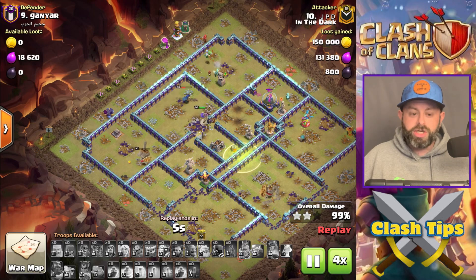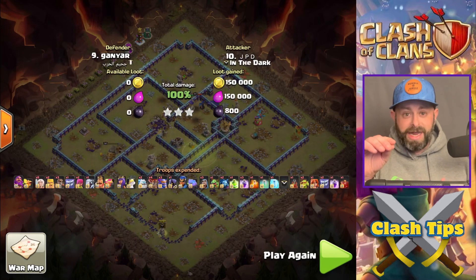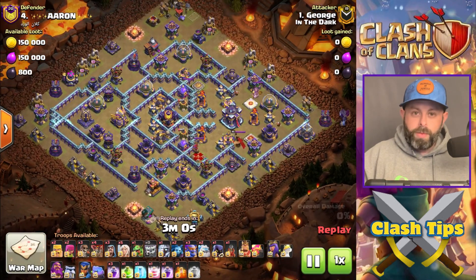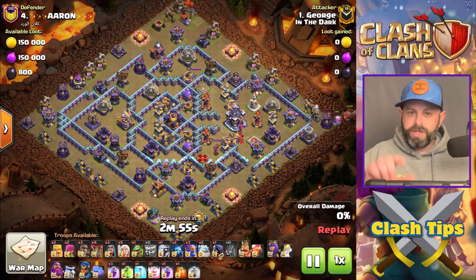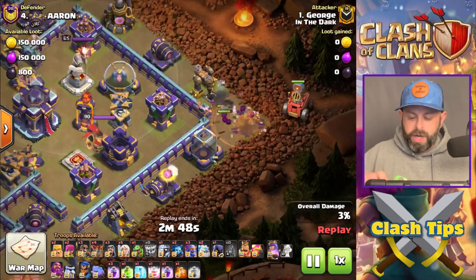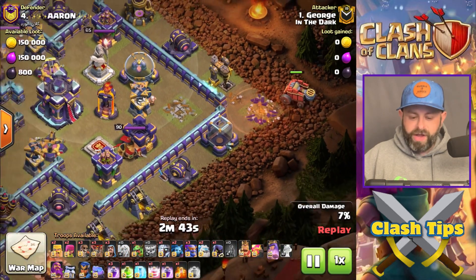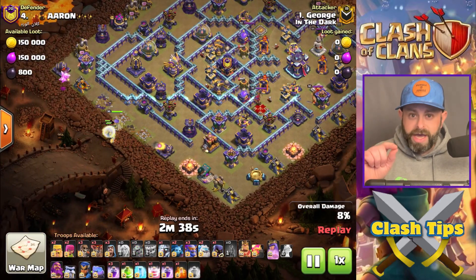The last attack is a little bit different — it's not done by JPD, it's from George. You may recognize George from the Super Miner video. George is amazing on the Clan Capital and also at Town Hall 15, especially with the T-Toller attack. We have the Flame Flinger on one side and use the Yeti to protect the Flame Flinger. On the other side, we have a Queen Charge going down.